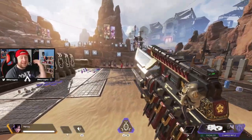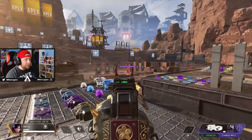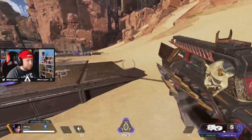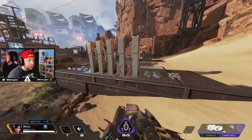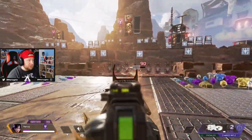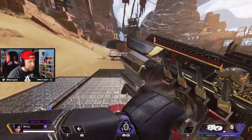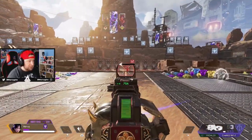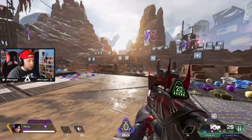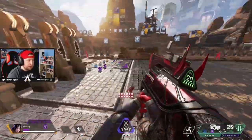The Charge Rifle is also great for gathering information — pecking at players, poking their shields — and it's just super annoying to fight against. I wanted to put a true sniper combo in this list. It doesn't have to be the Charge Rifle specifically; any of those snipers paired with a sub works. For me, it would be the Prowler with a sniper, though the R99 works great too.